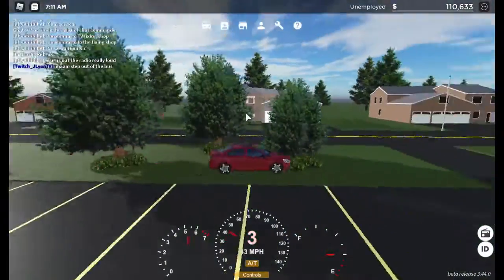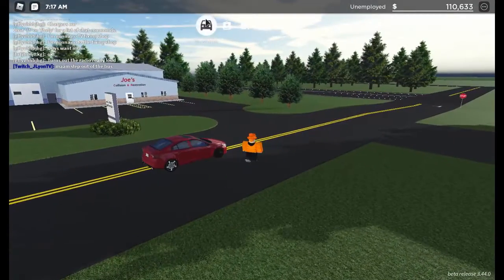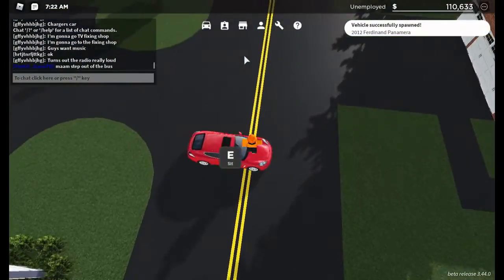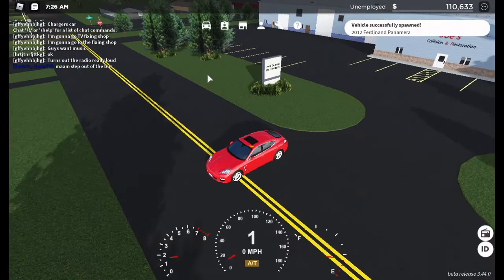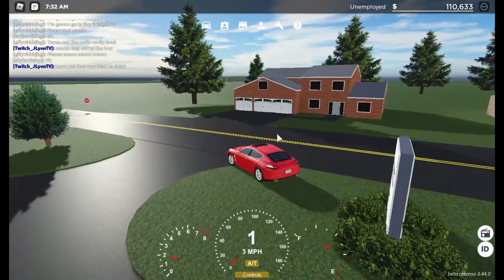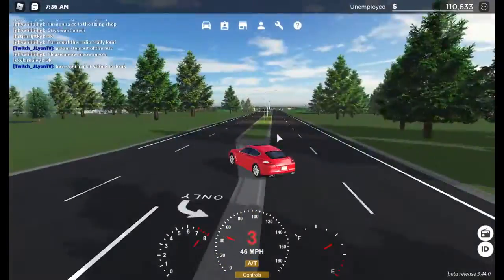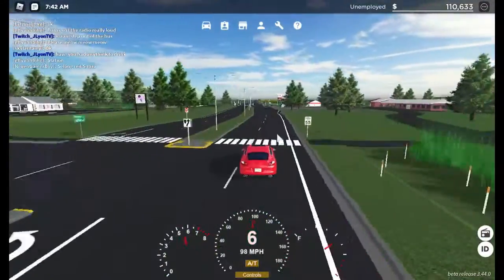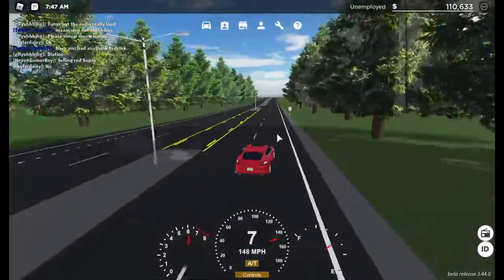Yeah, I can see a little bit of frame drop, but it's mostly good. What if I tried it with a faster car, like a Porsche? Would going faster make it laggier? This is quad core — if this was just a dual core it probably wouldn't be as good as this. So far, so good.